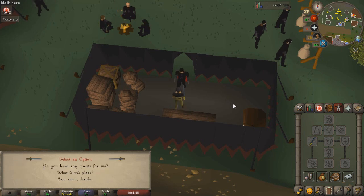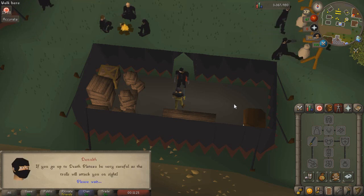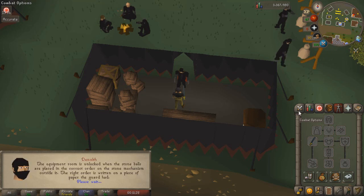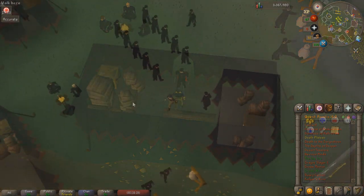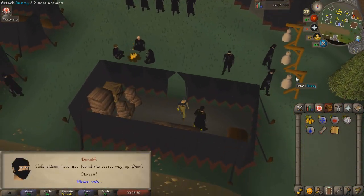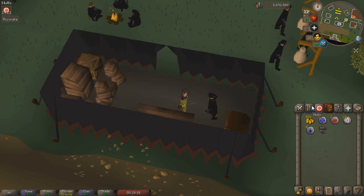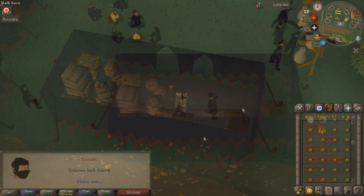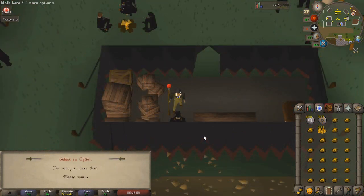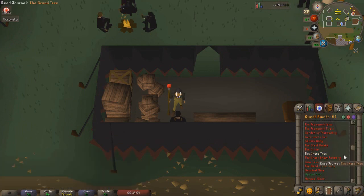We're going to start the Death Plateau quest. The reason I'm doing this is I'm 95% sure that completing Troll Stronghold is required to get assigned Spiritual Creatures, even though they're available in the Wilderness God Wars Dungeon which doesn't require that quest done. To actually get assigned them as a task, I do believe I need to do that. The prerequisite for Troll Stronghold is Death Plateau, so we'll go ahead and do it. We have 25 Thieving but that's not enough to thieve the key from the Troll, so we're going to have to kill the other Troll as well. Let's go ahead and start the quest.